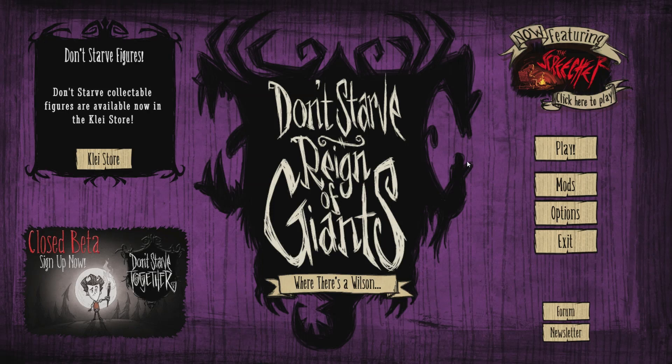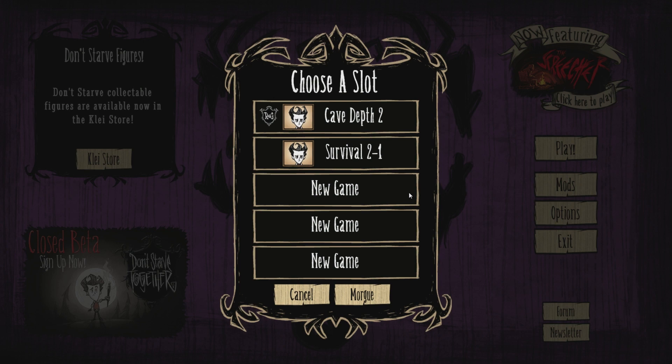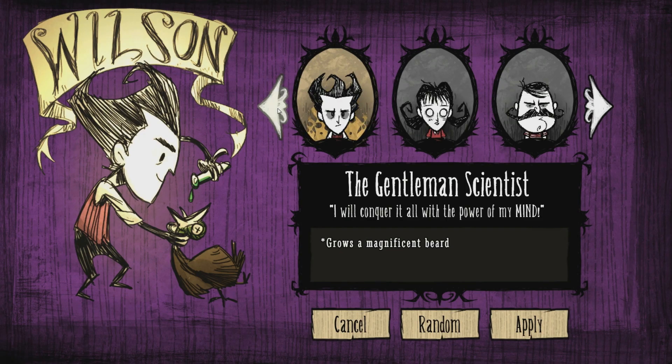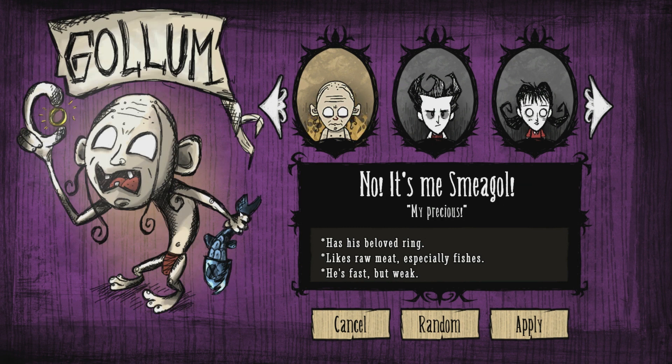Hey guys, welcome back to the Don't Starve Mods Spotlight. Today I'm taking a look at a new character mod from Mr. Hastings and also Kuloslav. They both worked on this mod together, and the character is Gollum from Lord of the Rings, from J.R.R. Tolkien's universe.